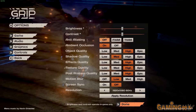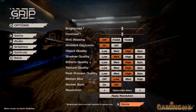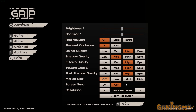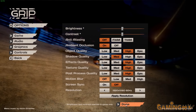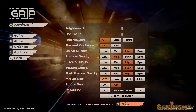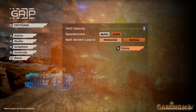Graphics-wise, it's got a lot of options. You've got several types of anti-aliasing, ambient occlusion, object quality, shadows, effects, textures, post-processing, and blur — which I'm going to turn off for a couple extra frames — and resolution, which you can now actually change in-game. Previously in pre-alpha you had to edit a config file. Other options include game options that let you select which kind of split-screen you want.